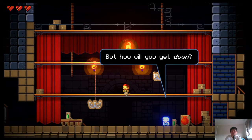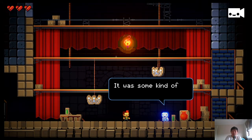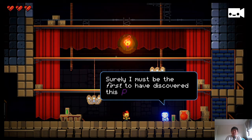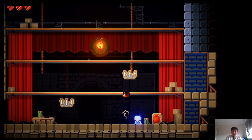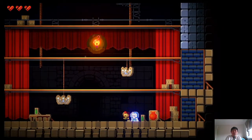To get down, you press down and press B — the tutorial calls it a 'descending dodge roll.' So the basics of this game are like a platformer version of Enter the Gungeon.